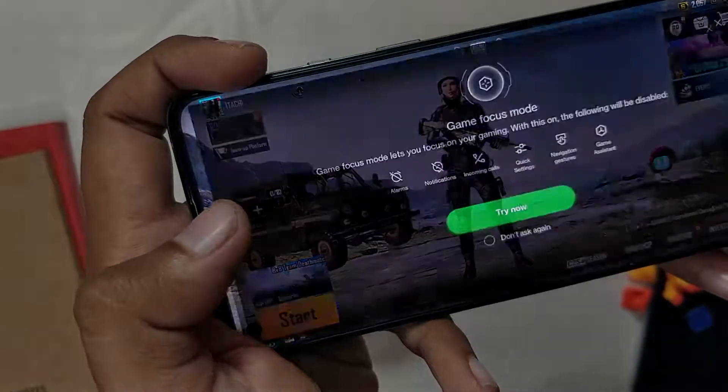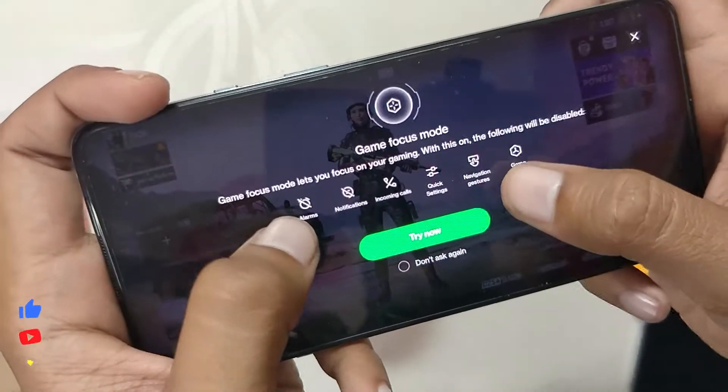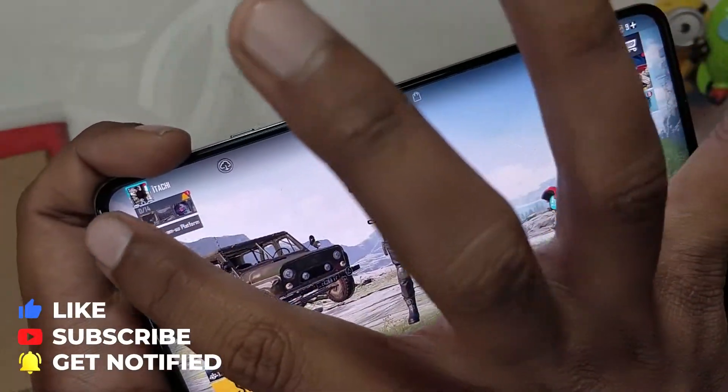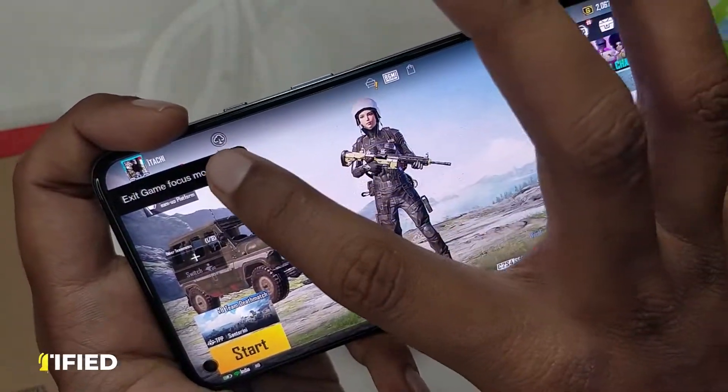You also get Game Focus Mode, which lets you focus on gaming by disabling all interruptions like alarms, notifications, incoming calls, quick settings, navigation gestures, and the Game Assistant itself. To exit Game Focus Mode, you will need to do a long swipe.